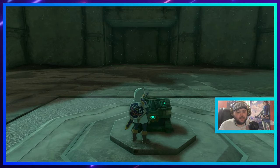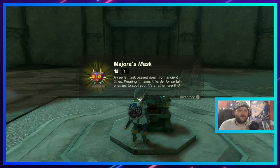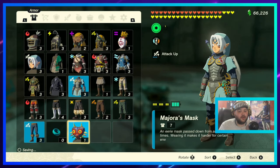We open the chest and there's Majora's Mask — 'An eerie mask passed down from ancient times. Wearing it makes it harder for certain enemies to spot you.' It's a rather rare find. And there we go, we have Majora's Mask!